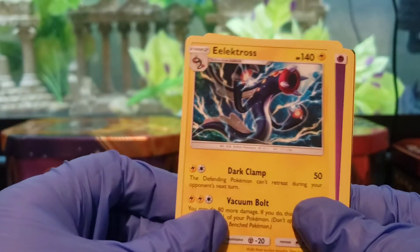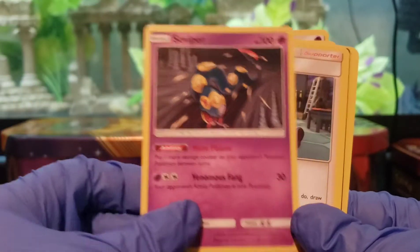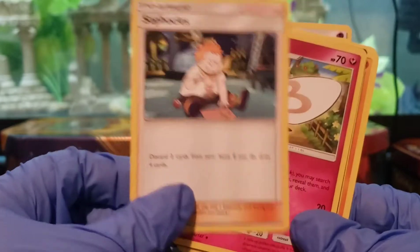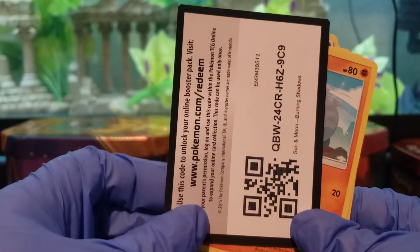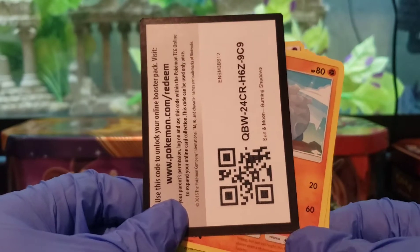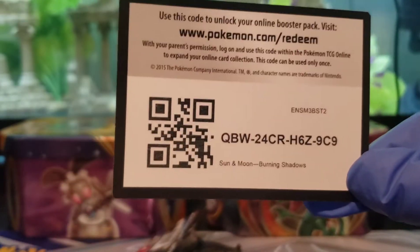We got Electros. Energy. It's a Viper. Not really that great of pulls in that one, sadly. And here's the online code for anyone that wants it, because I don't use these.